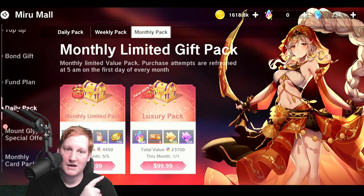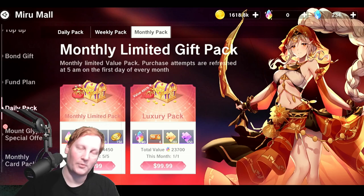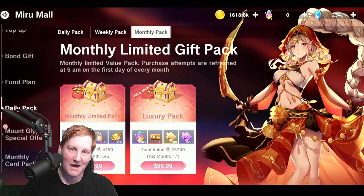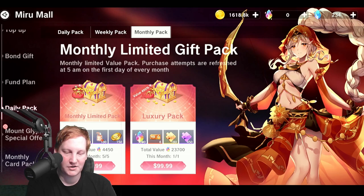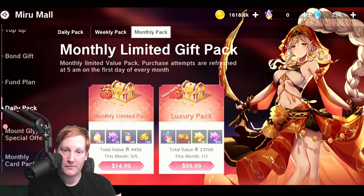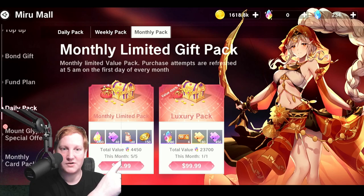The luxury packs are the best things you can buy in the game. It's still a hundred dollars, but you get six ten-pulls — that's sixty dollars of value right there — plus three six-stars, so you're looking at about 140 dollars worth of stuff for a hundred. There's also a pack that's an even better value — roughly 25 to 28 dollars' worth of content for 15 dollars. If you're going to spend money, especially if you care about outfits, this is where you do it — you get gotcha gold that goes toward outfits.